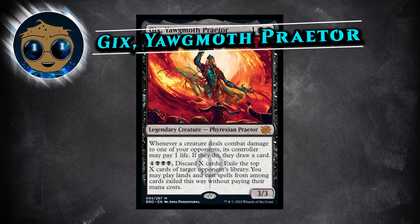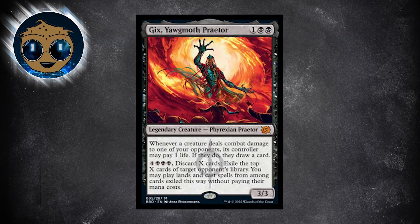Today we get to talk about Gix, Yawgmoth Praetor — a human during the Thran Dynasty, Yawgmoth's right-hand man, and the first being ever to be completed, becoming a Phyrexian demon by the end. Gix, Yawgmoth Praetor is a legendary 3/3 Phyrexian Praetor for 1 and 2 black. Whenever a creature deals combat damage to one of your opponents, its controller may pay 1 life; if they do, they draw a card. Then it has: pay 4 and 3 black, discard X cards, then exile the top X cards of target opponent's library. You may play lands and cast spells from among cards exiled this way without paying their mana costs.